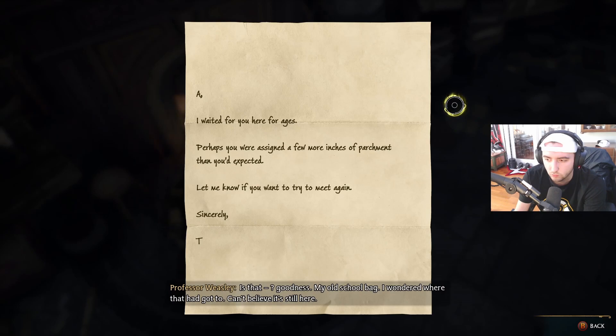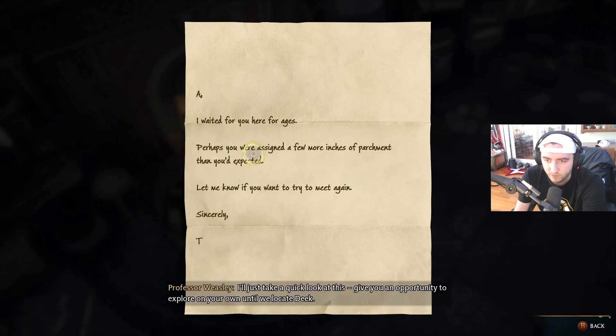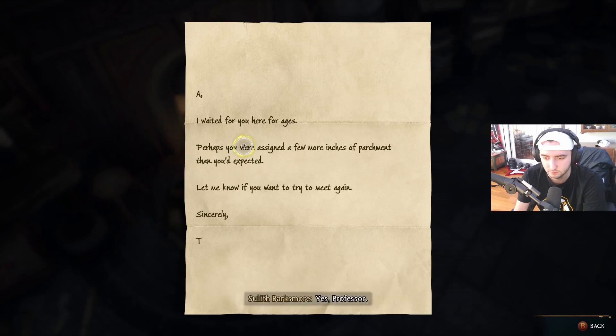Professor Weasley finds her old school bag in the room: 'My old school bag — I wondered where that had got to. I can't believe it's still here.' She tells me to explore on my own until we locate Deke.